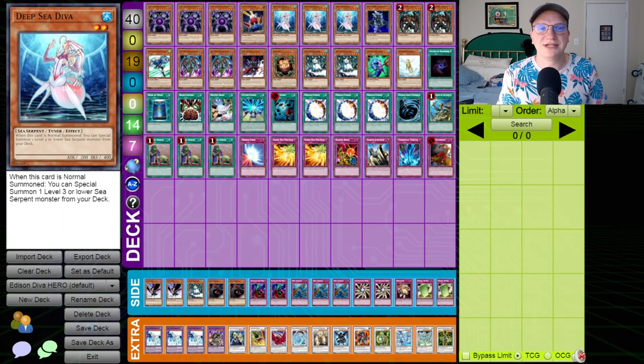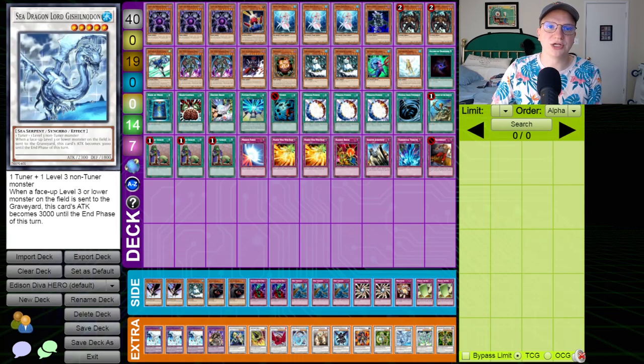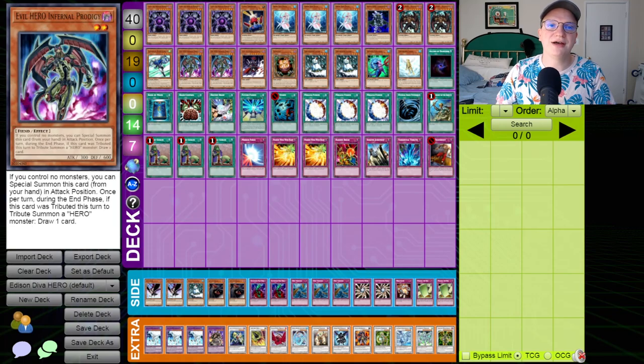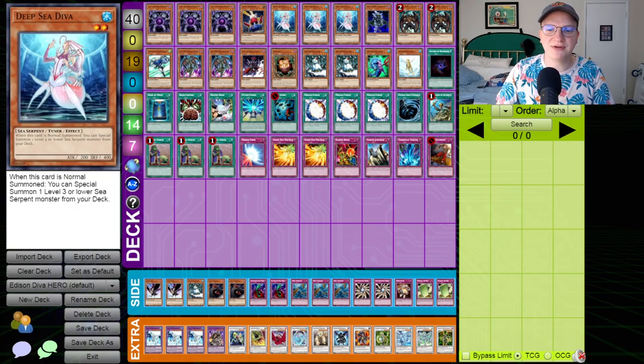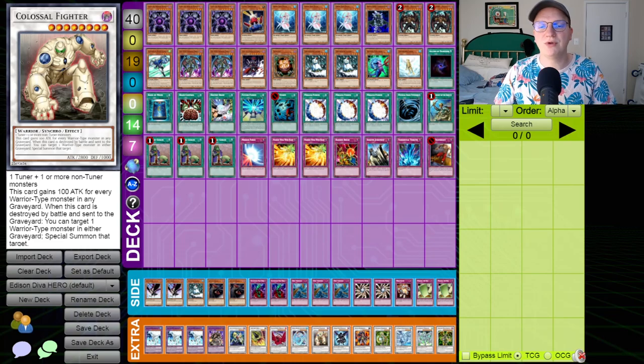Deep Sea Diva was released recently — a 2-star tuner monster that can summon a level 3 or lower sea serpent from your deck. It can get either another copy of itself or Spined Gilman, a 3-star sea serpent monster. This enables rank 5 synchro plays like Sea Dragon Lord Gishgonggdodon. However, there's a lot more going on under the hood. If you have access to something like a Destiny Hero Malicious, you can easily go into an 8 off of a Deep Sea Diva. If you have an Evil Hero Infernal Prodigy and a Malicious in the graveyard, you can special summon Infernal Prodigy, normal a Deep Sea Diva, summon a Deep Sea Diva, synchro the Infernal Prodigy and the first Diva into Armory Arm, and the Malicious from Graveyard and the second Diva into a Colossal Fighter and win the game.